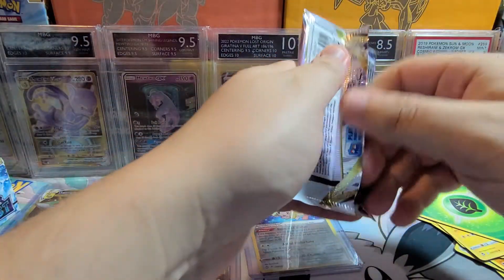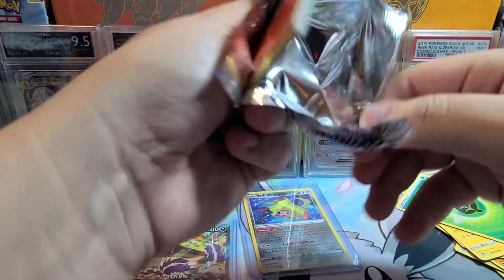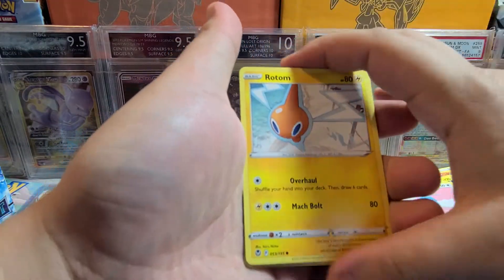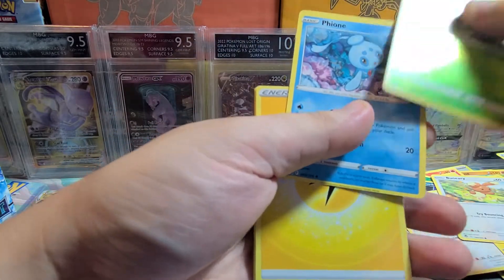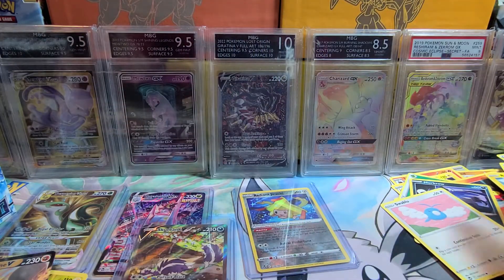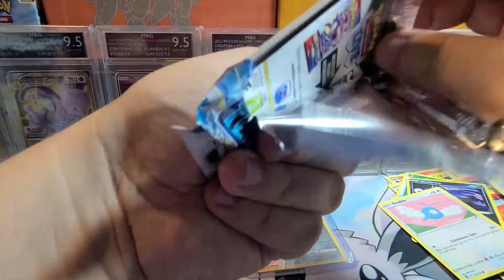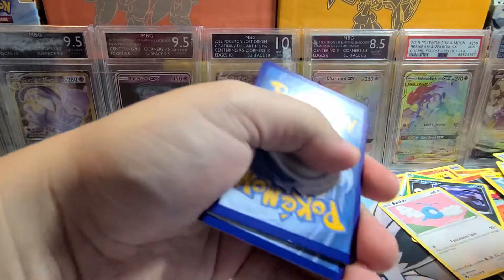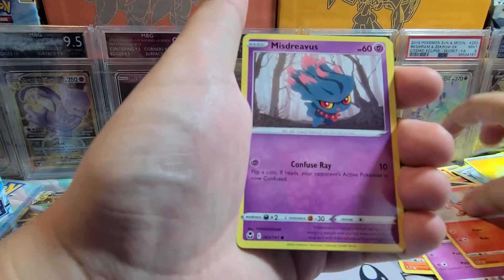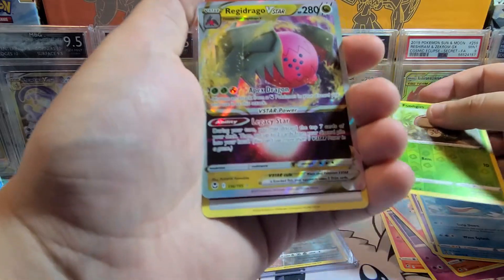Two packs left for the first half. Pack twenty-two: Litten, Murkrow, Swablu, Rotom, Beniri, Reverse Sunkern, and a rare Fione. Pack twenty-three — we got a black code card: Vulpix, Drowsy, Drowlith, Misdreavus, Whalmer, Reverse Fungus, and Regidrago V-Star — I know this one is quite playable too.